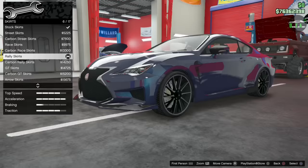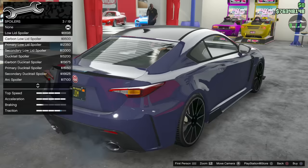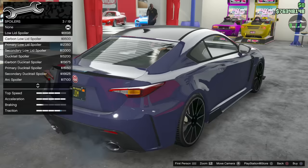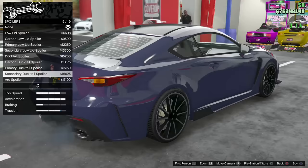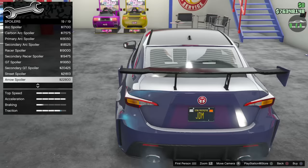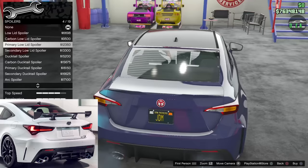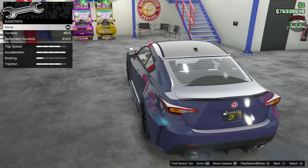I'll go with the carbon sting splitter — I didn't realize it also has a lip at the bottom — and adjust the skirts to match a bit better. For spoilers: you've got lolid ducktails, primary ducktail, an even more aggressive ducktail, arc spoiler, more ducktails, racer spoiler, street spoiler, and the aero spoiler in yellow which is similar to the track edition of the RCF. I'm going with the carbon lolid ducktail — I like that a lot.